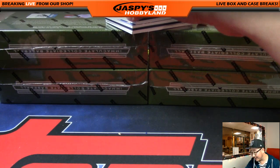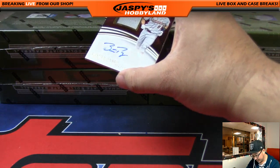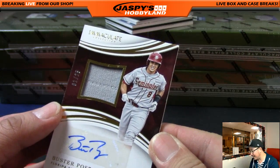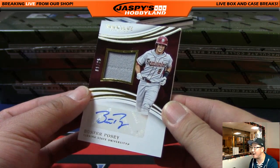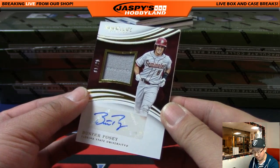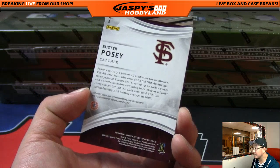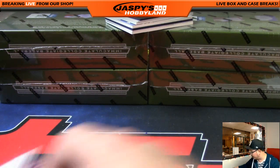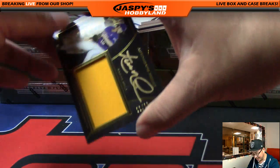Buster Posey, out of 25! 1 out of 25 — nice one for the coach, Paul Nixon. Jersey and auto, 1 out of 25, Buster Posey from Florida State. I thought he went to Arizona State for some reason, but I'm terrible at college stuff.